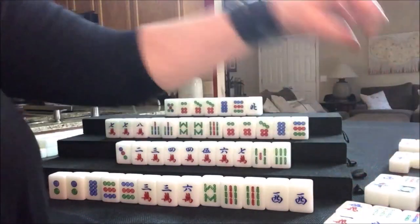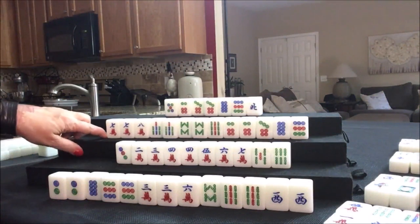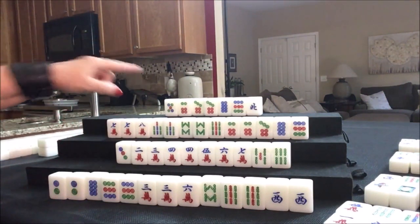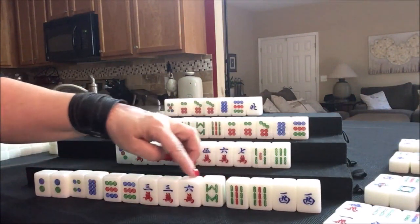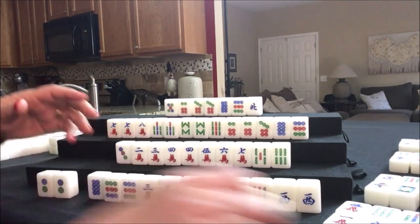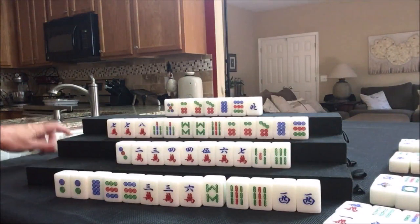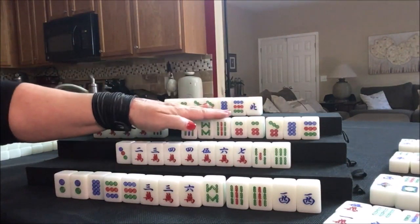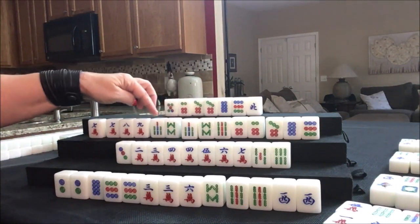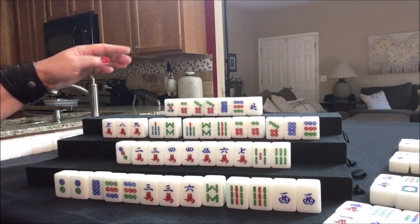We draw — white dragon, a safe tile with a pong out. We draw again — two crack, an edge tile on the wrong end; we need a nine crack. We draw — three bam, then four dot. We just got rid of a five dot. Four, four, six — let's get rid of the four dot and draw — green, no honors. Nine crack! Seven, eight, nine; pair of sixes; seven, eight, nine; seven, eight, nine. We need a nine bam or a six bam. Let's discard the seven crack.